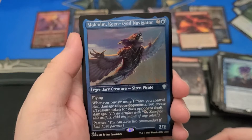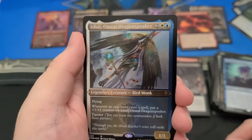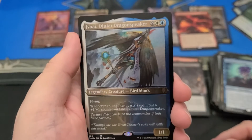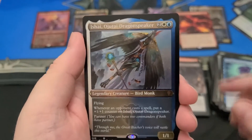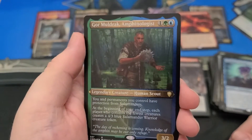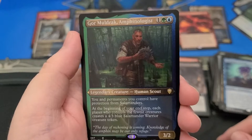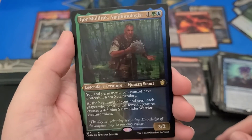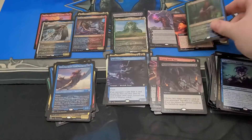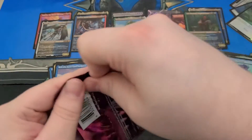Got good old Malcolm, Etched Foil. I got my bird boy, Ishai. Of course you had to get that. I always got to get them. And I got the Salamander Boy, Gorm Muldrak. These names are just the best. All of your permanents get protection from Salamanders — because reasons.